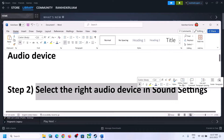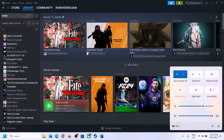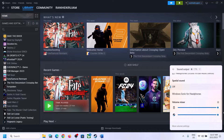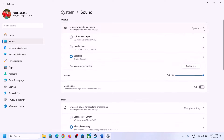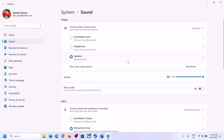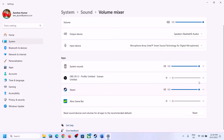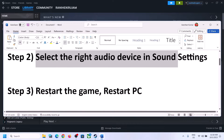The next step is to select the right audio device in Sound Settings. On the bottom right you can see the speaker icon — click on it and you will see the sound volume bar. Click on the icon and make sure you select the right audio device, whichever speaker you want to use. Scroll down and make sure the volume is set to maximum for the game. You can also right-click the speaker icon, click on Open Sound Settings, and make sure the correct speaker is selected. Then go to Volume Mixer and make sure the volume for the game is set to maximum.